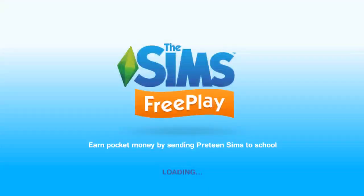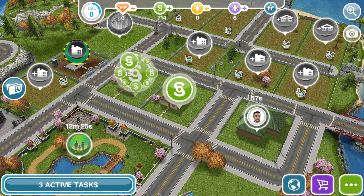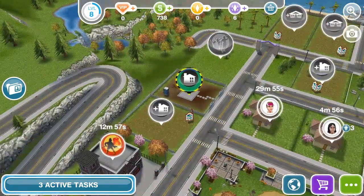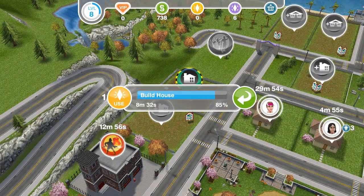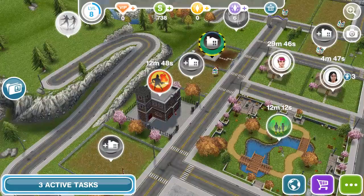Okay — earn pocket money by sending your preteen sims to school. So yeah, we do have a lot of money here. As you see on the far left, we have a building — a house — that's almost done building. Eight more minutes for that to be done, and then we can go ahead and finish it once those things are complete.